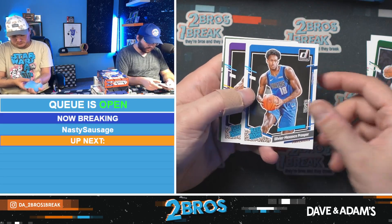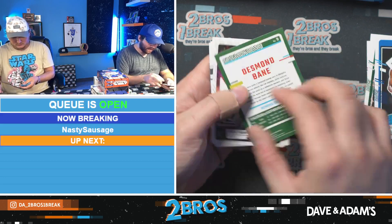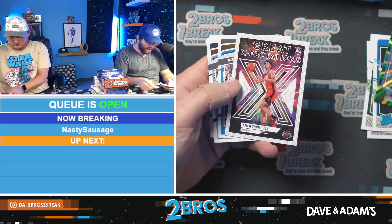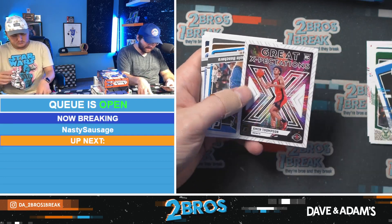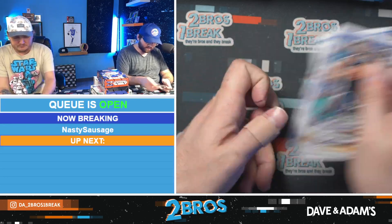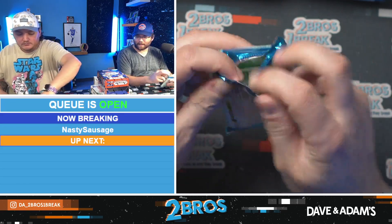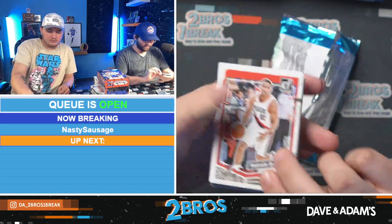Olivier Maxon's Prosper rated rookie, Jalen Hood-Schifino — we have a Desmond Bain on the green, nice-looking card, and an Ament Thompson on the Great Expectations in our first pack here. A little megabox special we've got going on, love it.